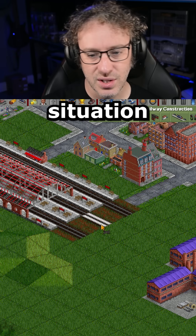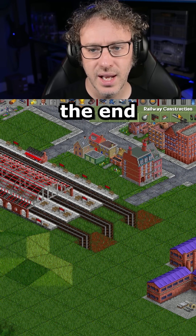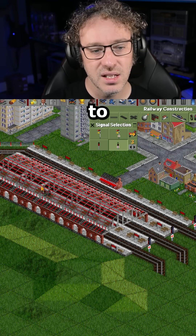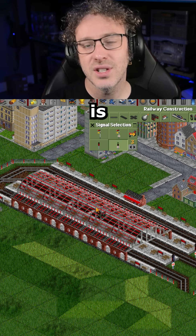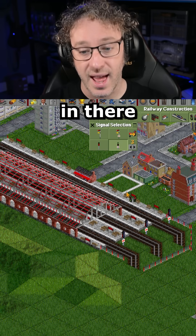On the way out it's a similar sort of situation — the train's already starting to accelerate, but we need an extra bit on the end of the platform. That's because at a Roro station you need a signal pointing into the station to divide each platform up into a separate block. If you don't put these signals in, the entire station is counted as one block, and even though you've got three platforms, only one train will actually be in there.